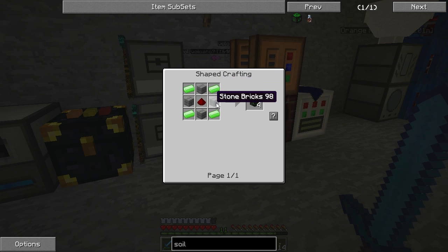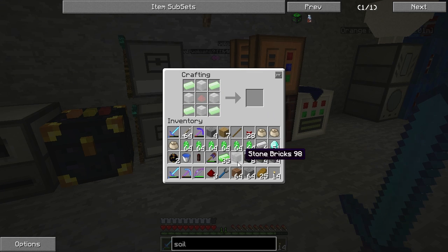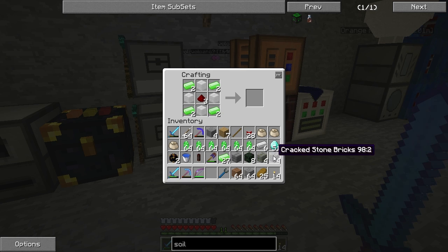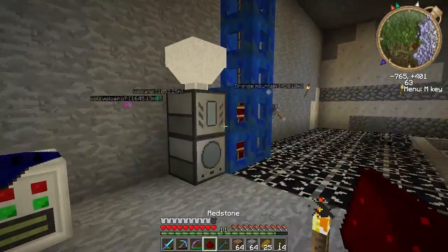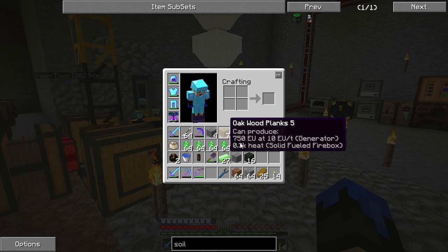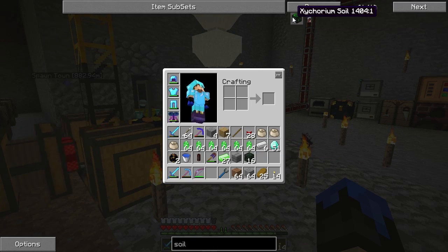I'm going to make two of these. I guess I have one redstone too many. I'll use the mossy one too. The redstone — yep, we'll just have multiple. Alright, so now we have 16 of these engineering bricks.